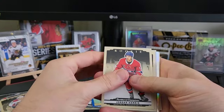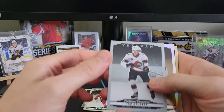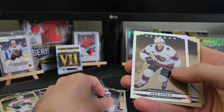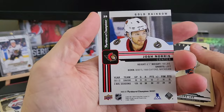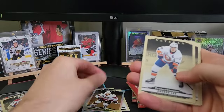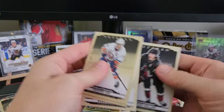We got a Jordan Harris rookie, Korzak rookie, a Stutzla silver script. We have a veteran of Josh Norris — looks like a gold rainbow, so that's not a bad pull to get a gold rainbow. Also Anders Lee, Markstrom, Strom, and Keller.